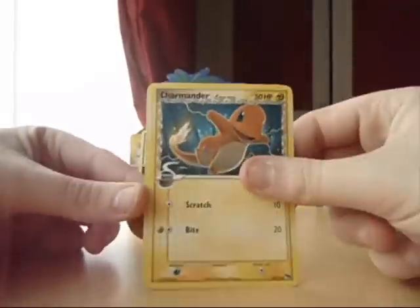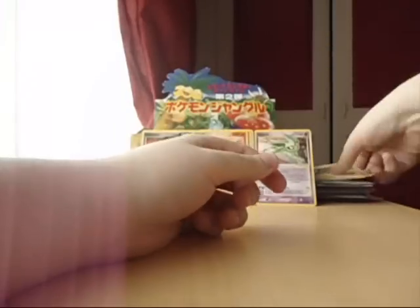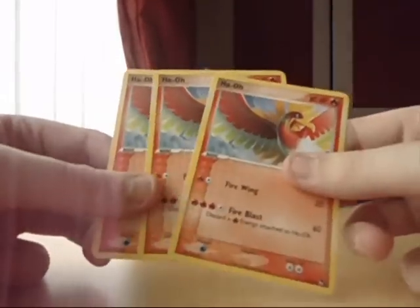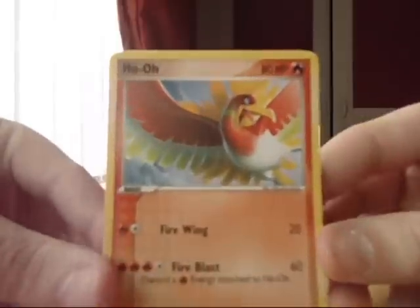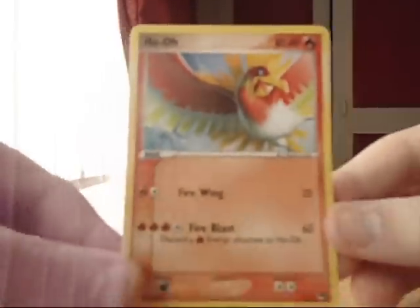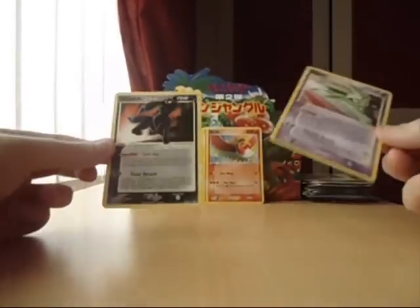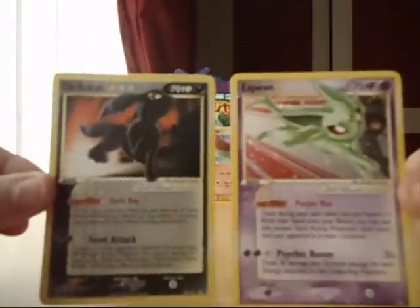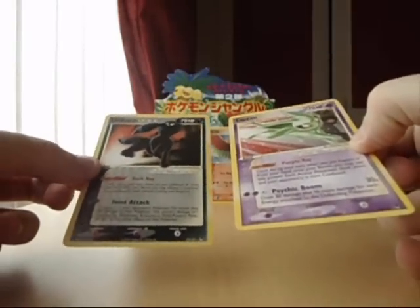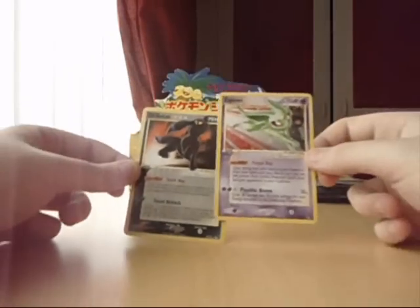And the last pack — that is it guys! I will quickly give you another close-up of these bad boys. I've got three holo Ho-Oh rares — that's pretty awesome. That's pretty nice. And then of course the Espeon and Umbreon gold stars — absolutely beautiful. Number 16 and 17 of the set.